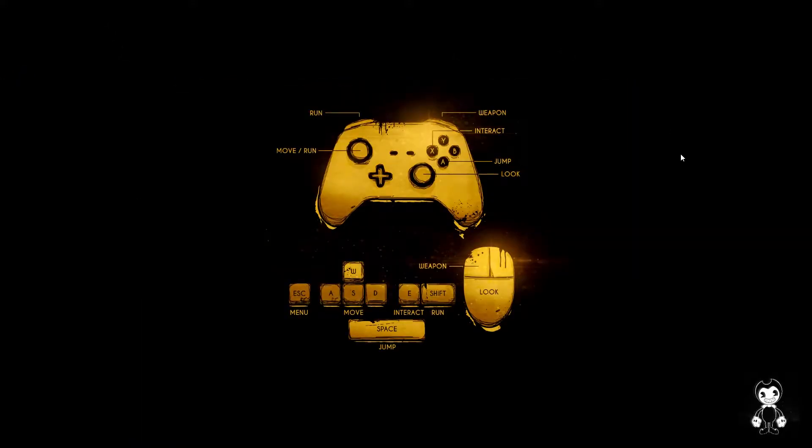Okay. Decimate your childhood, really? So — E to interact, shift to run, space to jump, look around. Okay, so your basic stuff. I like this a lot.